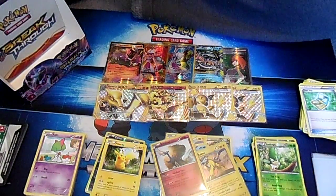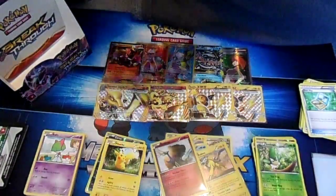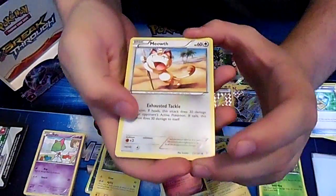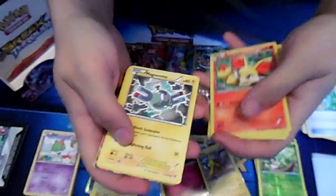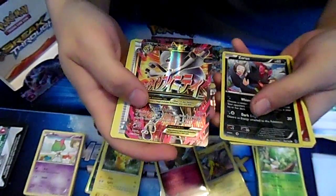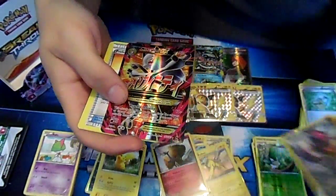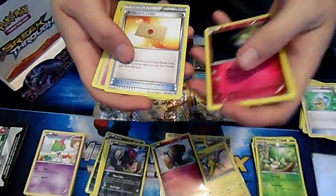I don't think either one of us got the card we actually needed. He needs Zoroark BREAK to build the Zoroark deck he wants, and I needed Shaymin to build my Rayquaza deck. But there's a nice holo in this one! Oh yeah, so we're ending on a high note. Must be another... it's Mew BREAK! So adorable. Number 160 out of 162.